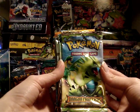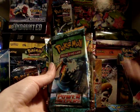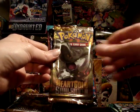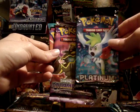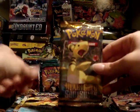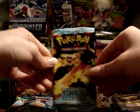And these are all empty pack wrappers, by the way. We've got Tyranitar and Tropius Dragon Frontiers, Walrein Power Keepers, Luxray Legends Awakened, Donphan HeartGold SoulSilver, Shaman Platinum, Dusnor Stormfront, Agron Power Keepers, Ampharos HeartGold SoulSilver, Blaziken Crystal Guardians, and I may not have this one.